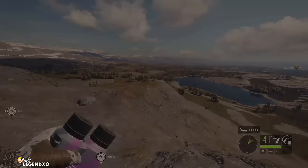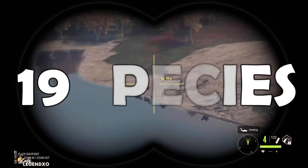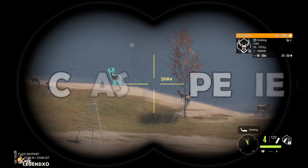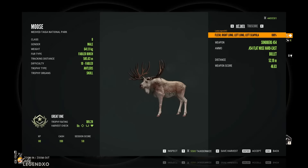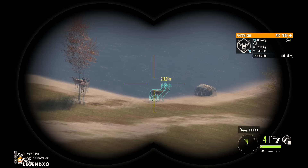Coming in at number three on our list is Revontuli Coast. Look at this map — it is beautiful. This map has the most species of any map in the game — there are 19 species on this map alone. This is basically your bird hunter's paradise. There are 14 class one species on this map, making it the perfect map to hunt with your Labrador Retriever. You can also grind for a great one moose or a great one whitetail on this map. I have actually pulled six whitetail great ones off of Revontuli Coast.